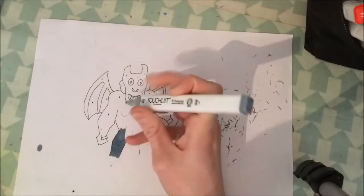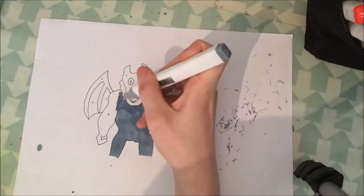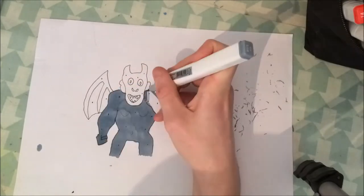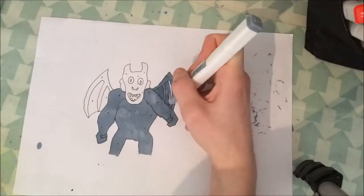Then I'm using my Copic markers, just checking it's the right colour, and then going for a stone grey kind of colour. As you can see, there's kind of a colour difference in the body, but that'll be edited out in post.